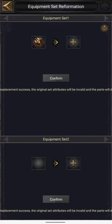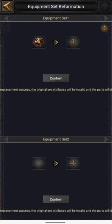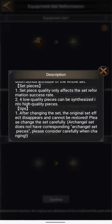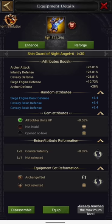Regarding equipment set reformation, you can also change the default set bonus — for example keeping supreme Archangel in one slot and balanced Archangel in another. But please note: they have specifically written here that once you have changed the set bonus, the original set bonus disappears and cannot be restored. So do it at your own risk. Maybe wait a few days and see how other players are doing, because I can see items for getting supreme and balanced Archangel set bonuses, but I'm not sure how to get the default one back since I haven't done it.